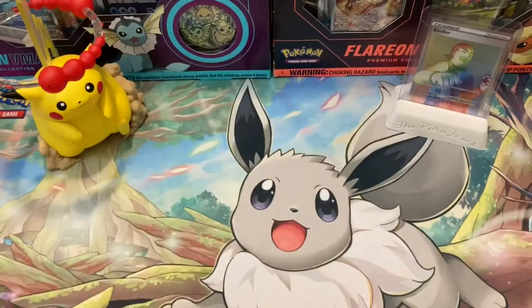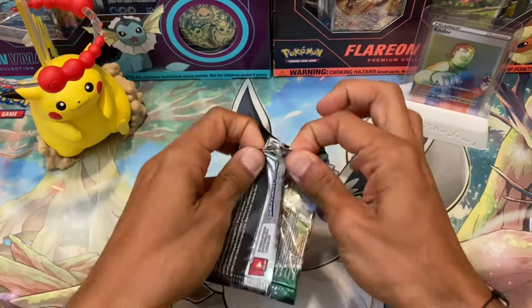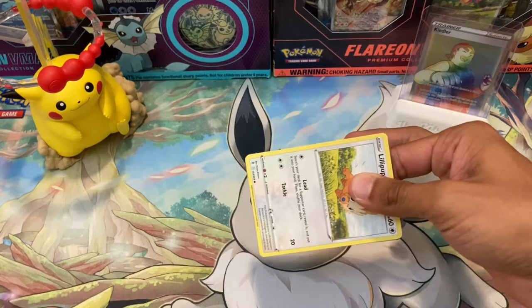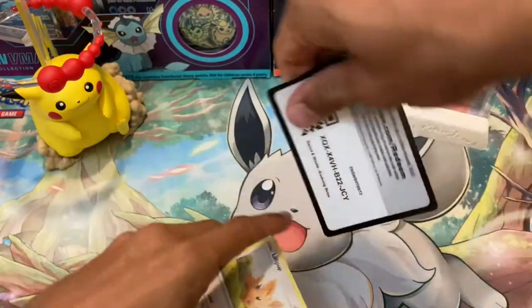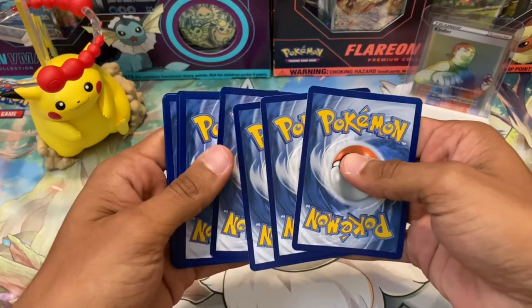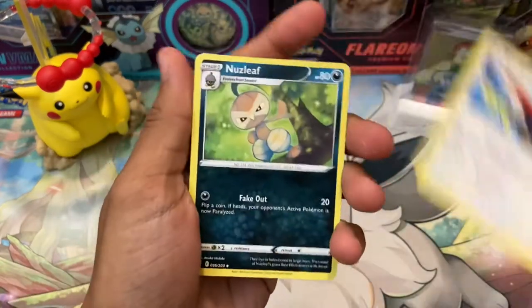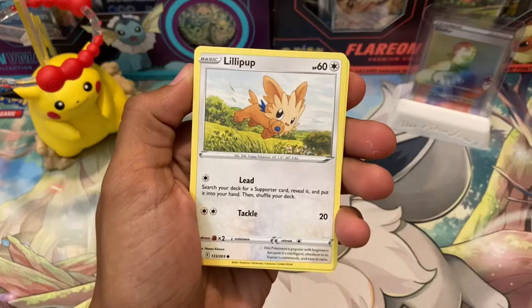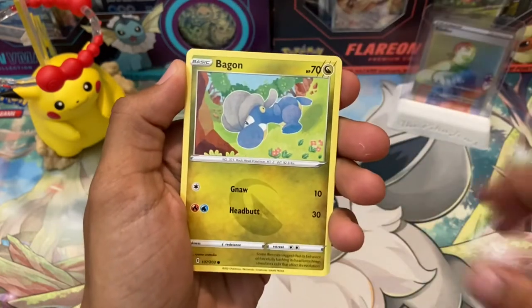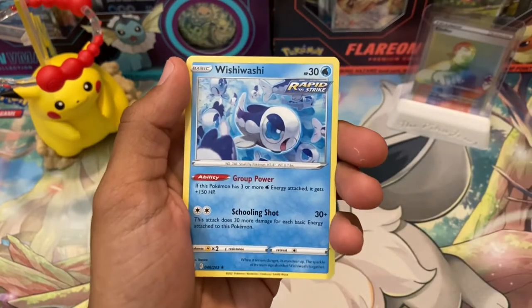Don't worry, we have one pack left. Unfortunately, that does bring us to the last pack of today's video. We have Evolving Skies. I think we've opened up now, what, six Evolving Skies packs in these tins? And zero hits, if I'm not mistaken. So the odds are stacked in our favor right now. Let's see what we can do. Fighting Energy, Braviary, Nuzleaf, Emolga, Tentacle, Pumpkaboo, Bagon, Litlio Reverse Hollow, and Wishy-Washy Non-Holo.